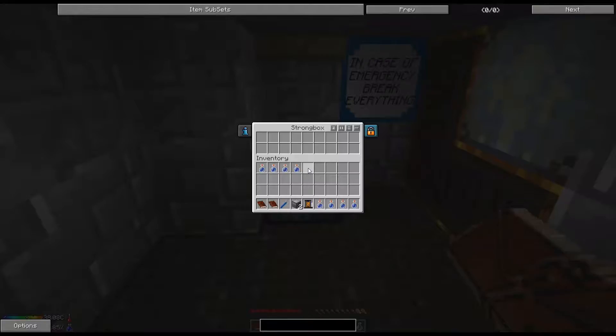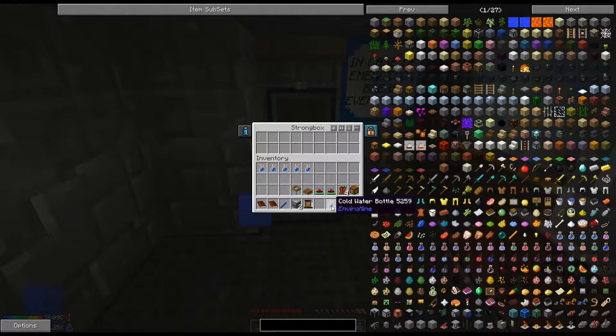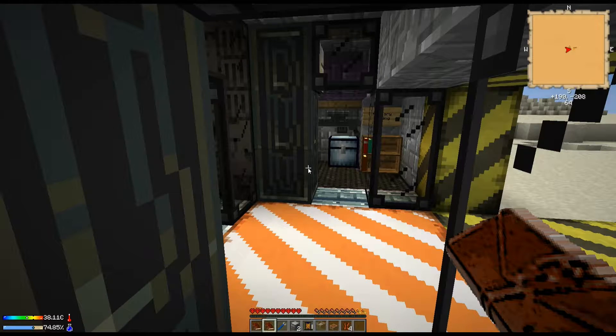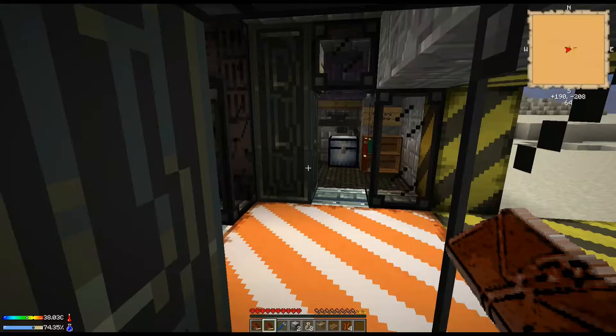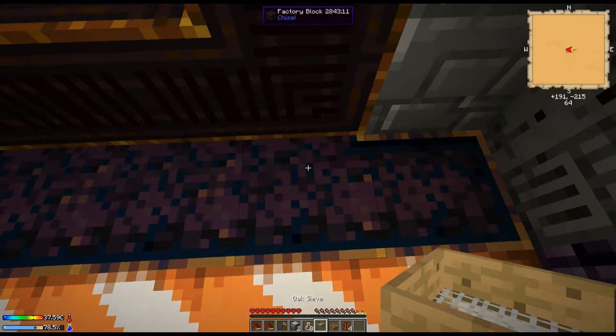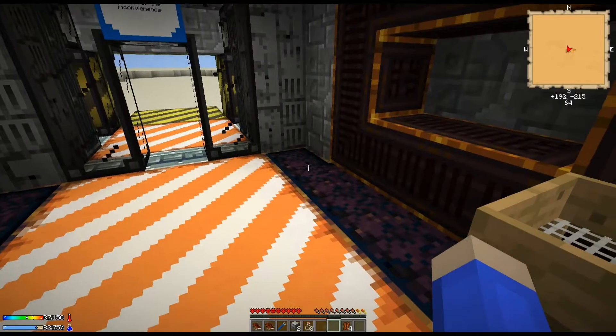We need to grab this stuff and place it down. I really need to put my stuff in the water so we can get this cooled off — I kind of forgot to do that. Let me go into my inventory, put my candle pack here, give me a little bit of water, like three water. Now I've got that in place, let's place down the sieve and the crafting station.